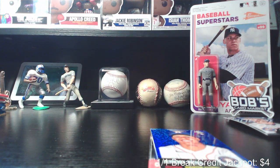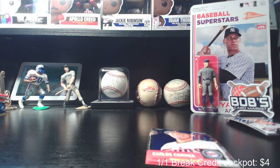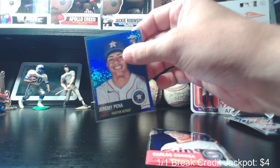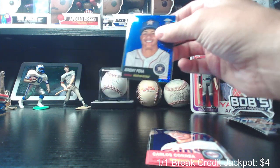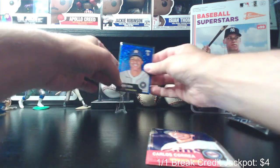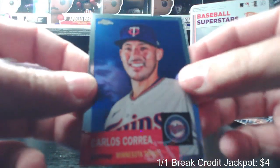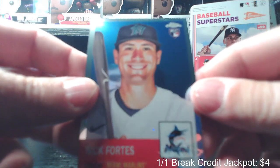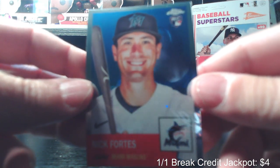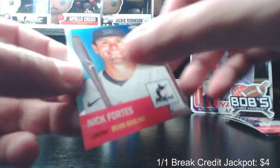Sleeve that baby up, put it on a stand. That is going to Roger, who by the way is running a filthy $35 progressive right now — that is really tempting. Trying to get some eyes on that for him before I buy it. Carlos Correa. My favorite thing about these cards is that if I hold them just right you can see my face in them — look at that. Nick Fortes rookie card.